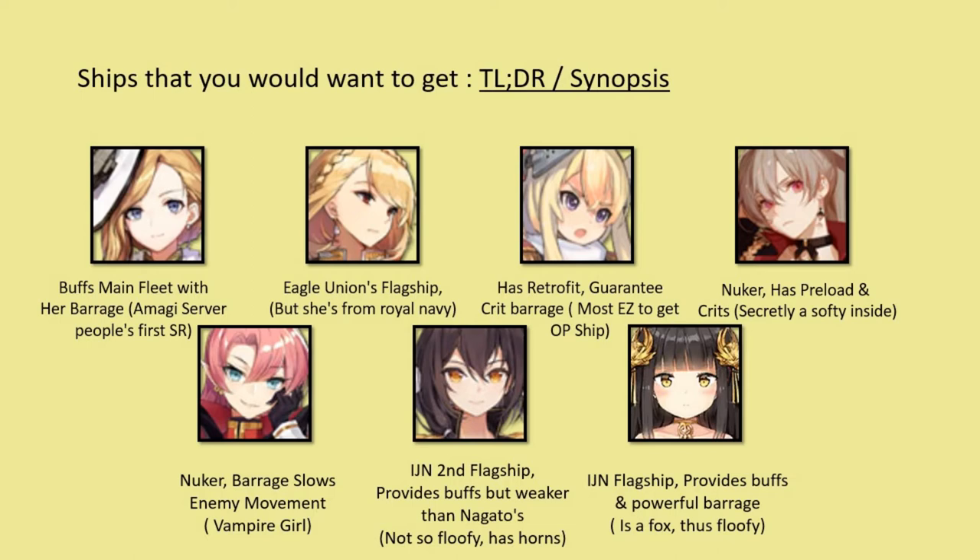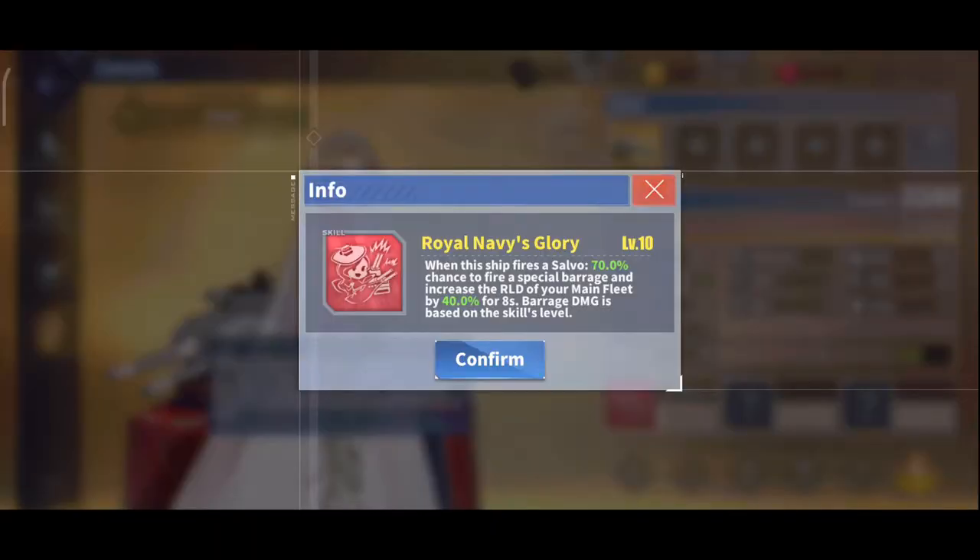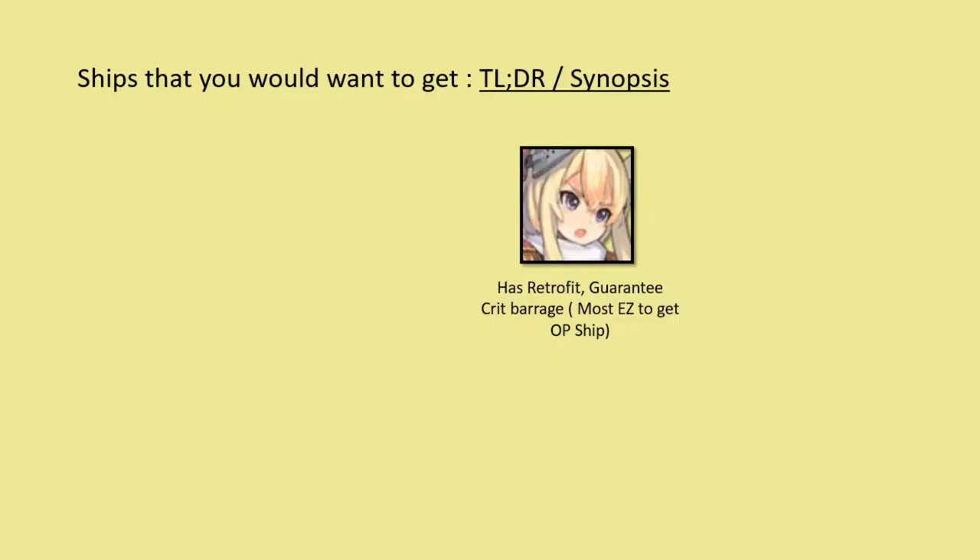Starting with Hood: she has a salvo-based barrage that deals normal shelling damage, and she increases your backline's reload by 40% upon activation. What's a salvo-based barrage? We'll get to that.